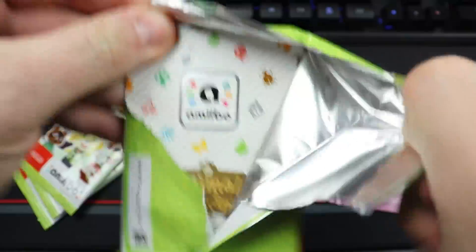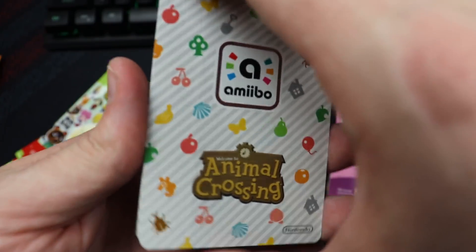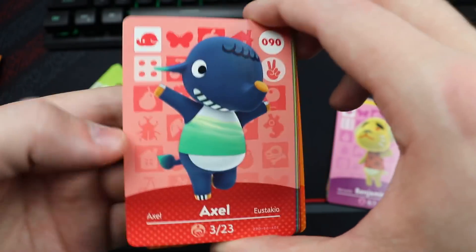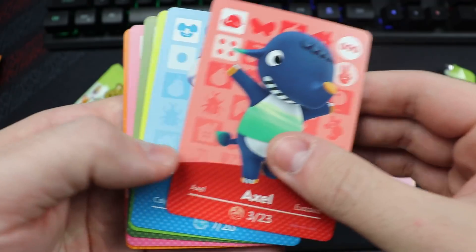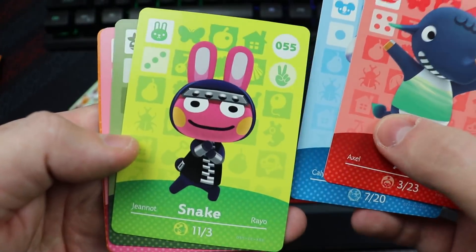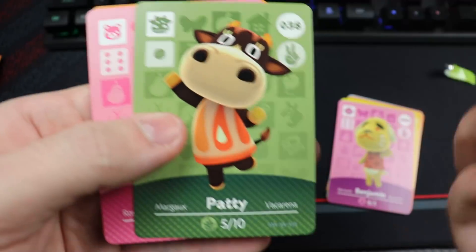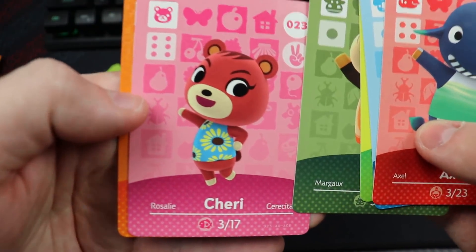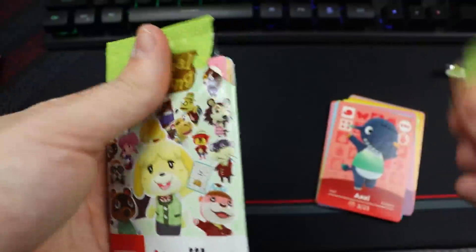These packs were made for me — we got Axel, love Axel. We got Yuka, Snake — that's a nice one — Patty. A lot of these I don't have because I didn't have many series 1 cards. We got Cherry and Lyle, so solid pack there.